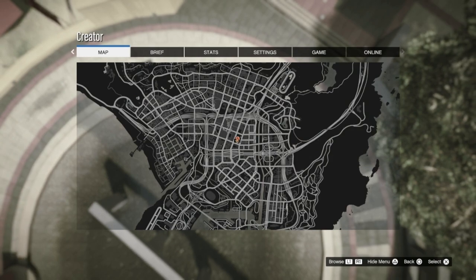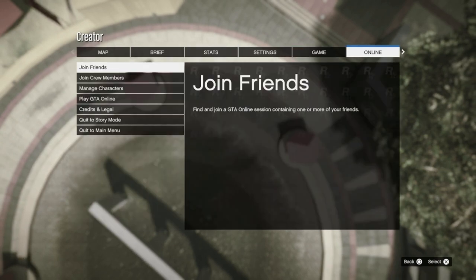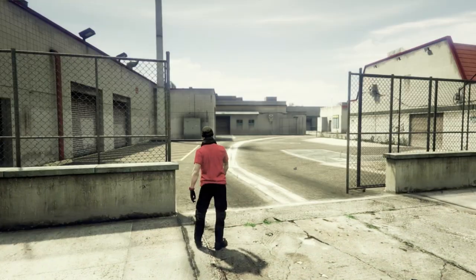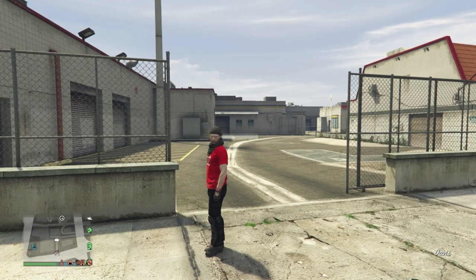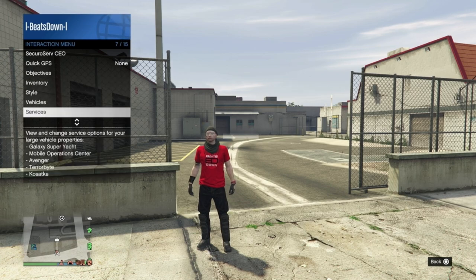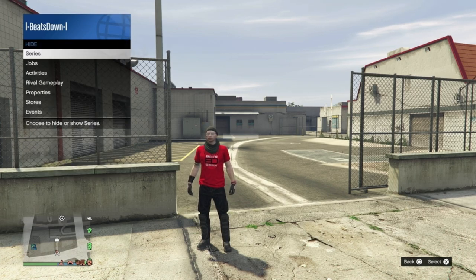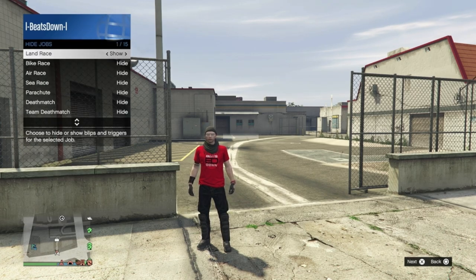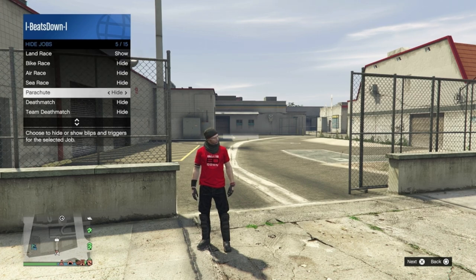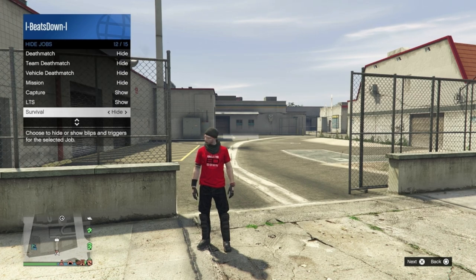If you have put it in an acceptable location you will be able to locate it on your map. You need to make sure that the style of job is visible on your map. To do this, go to your interactions menu, then map blip options, then jobs, and have the style of job set to show. You can filter these out to only show the jobs you want by hiding all of the others.